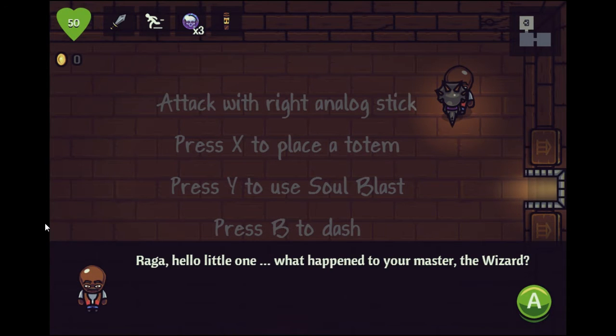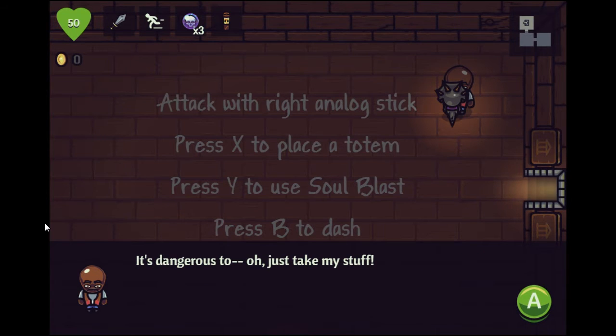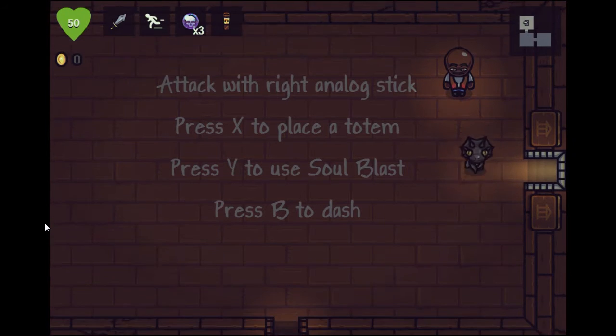An NPC named Ragga appears: 'Hello little one. What happened to your master, the wizard? You want to save him? He'll be at Death's crypt - it's dangerous, take my stuff.' Okay, whatever.